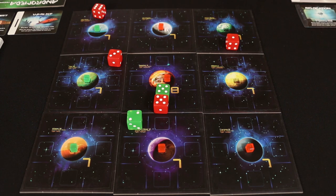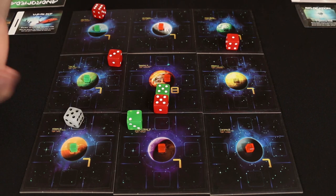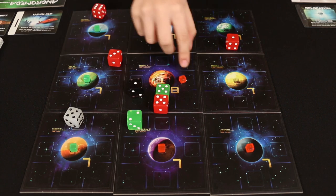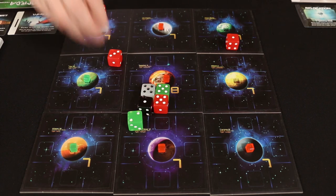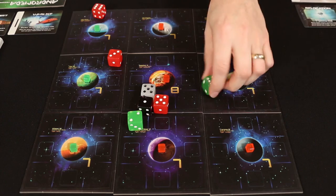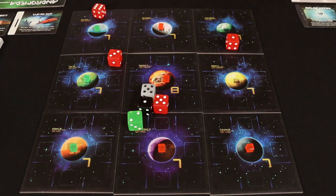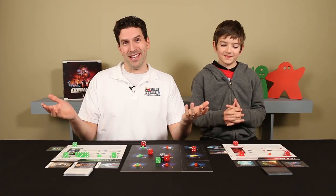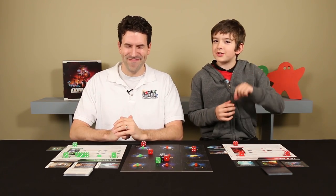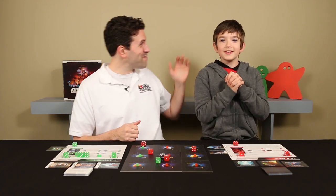I'm pretty sure that sealed my fate right there. A one? That's like insult to injury - you couldn't have rolled any better than that. My ship has been destroyed. Let's see what it becomes - another six. I'm just rolling sixes like crazy here. And my dominance goes to six. Yes it does. And we know what that means - once you hit six, you get to place a quantum cube anywhere you want. I'll place it here. And not just any quantum cube - your last quantum cube. And that means you won the game.